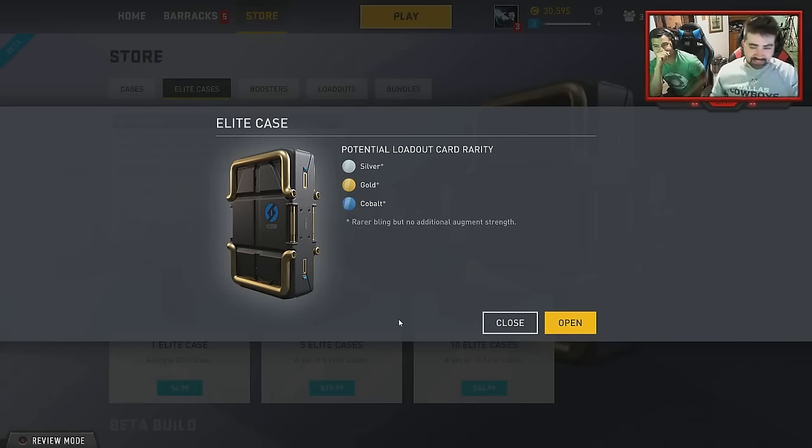I've completed the transaction. I need everybody to be completely silent. There better be something good in here. Okay, elite case — I'll hit the button from far away and run. So it gives you minimum silver, gold, or cobalt. It's hard for me to be mad, but still — rarer bling but no additional augment strength. They try to do the asterisk to show it's not pay-to-win, saying there's rarer bling.